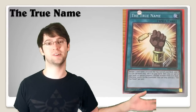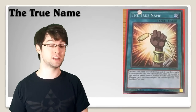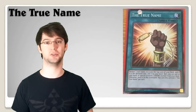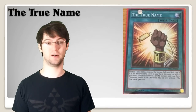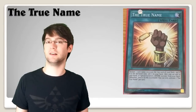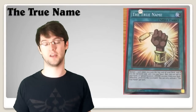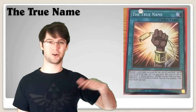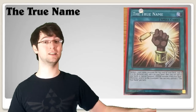Number 3: The True Name. A lot of the cards on this list are heart of the cards type cards. You declare a card name and excavate the top card of your deck — if it is that card you can either add it to your hand or summon a god card from your deck; if not, you just discard it to the graveyard. Sylvans could run this since they stack their deck, or some weird Plague Spreader Zombie god card deck could be fun. It'll be really cool to see what people do with it.